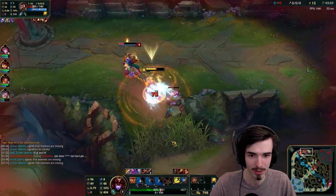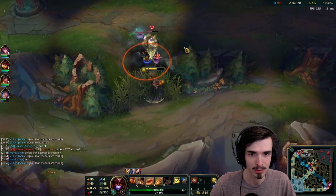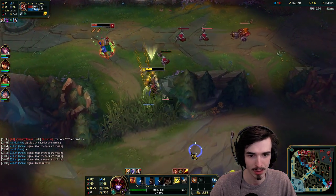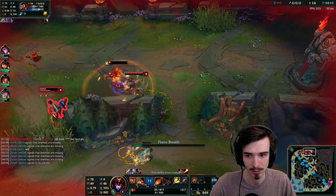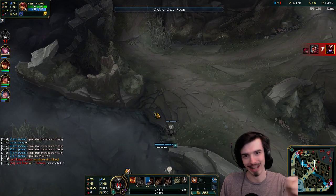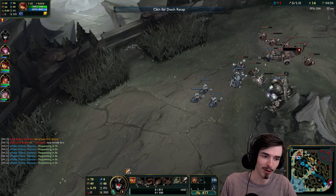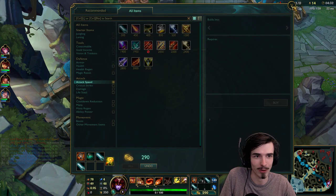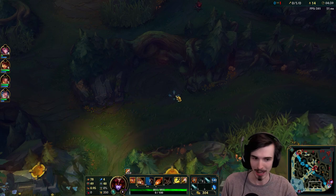This guy is by himself here and Nautilus isn't walking up just yet, so I should be okay to just bully him. Although I've got to be a little bit careful. There's his flash. I'm going to get collapsed here and I'm probably going to die. There's Katarina. Unfortunately I didn't quite have the awareness on the minimap that I should have. I got a bit greedy and didn't realise Katarina was coming up - that's my bad. If you're ever going to invade, always have your escape route planned before you invade, because stuff like that can happen.